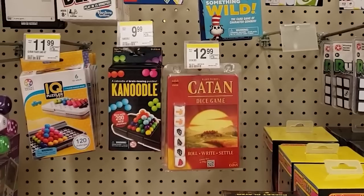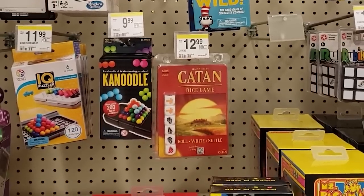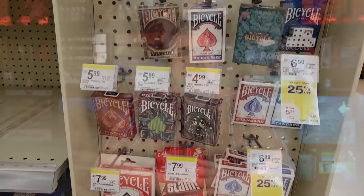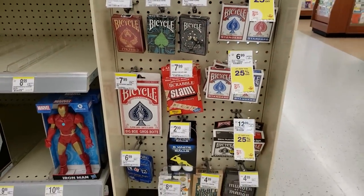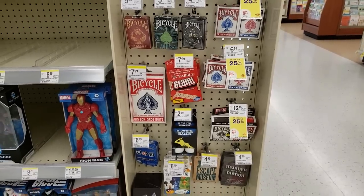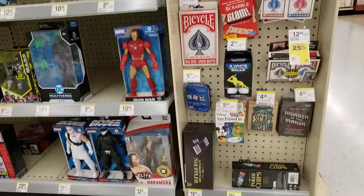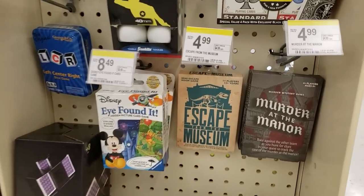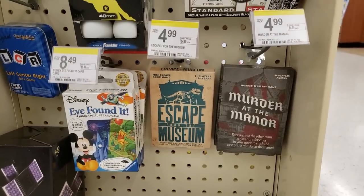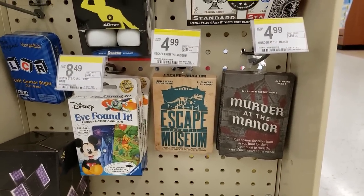Additionally, there was also a Catan Dice game, which is a Yahtzee-style roll and write. My biggest surprise was discovered at the bottom of an end cap of playing cards, where I found a card-based mini escape room and murder mystery. Escape from the Museum takes about 45 minutes to play through and contains 12 puzzles to solve, though some puzzle types are used more than once. And Murder at the Manor is a little mystery that incorporates a bit of role-playing to amplify the character-driven adventure.